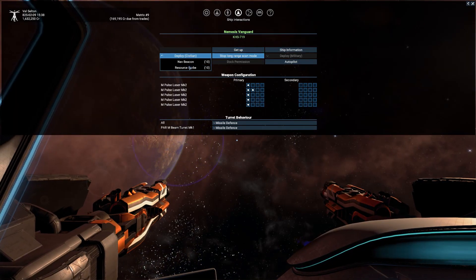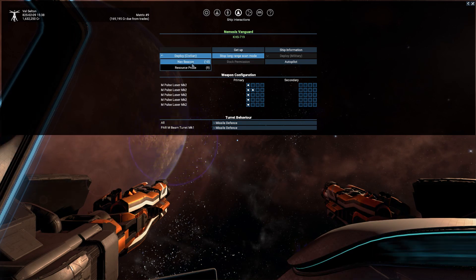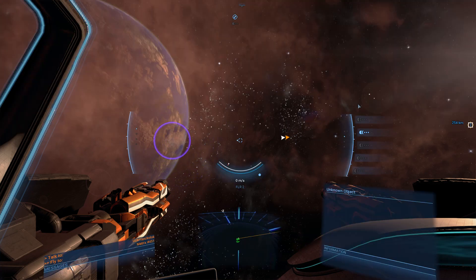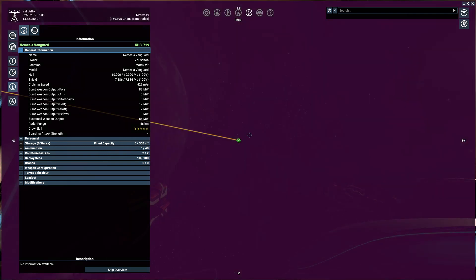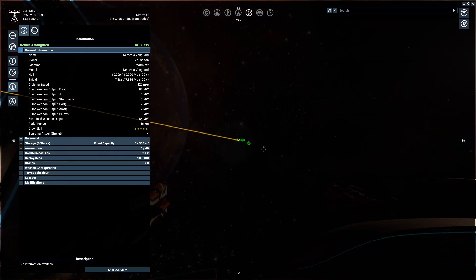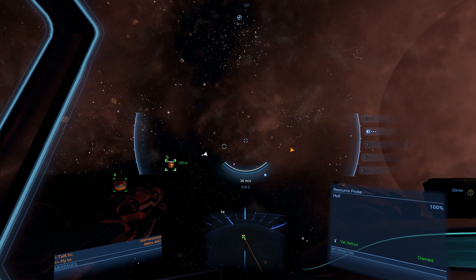I'll drop a nav beacon - I've been dropping them. Oh wait - did I just drop a resource probe? I don't want a resource probe here. Turn that off and we'll pick it up on the way through.